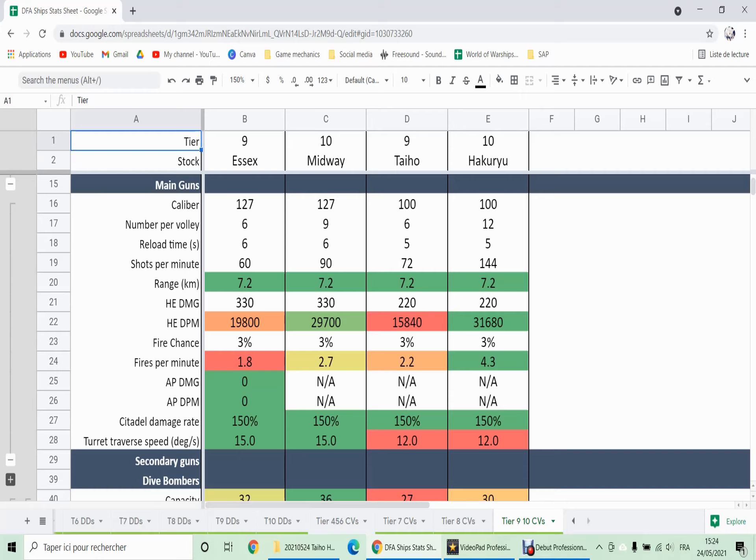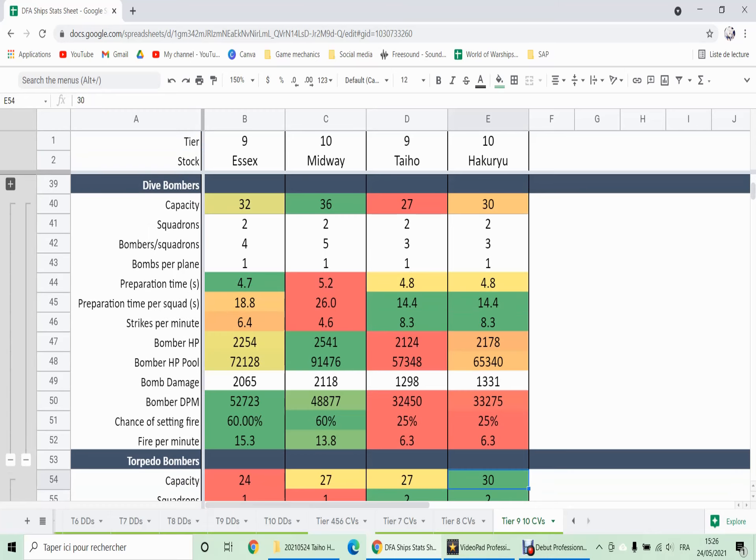For Midway and Hakuryu, I choose not to equip concealment as my last equipment because the maneuverability of Hakuryu is a major downgrade from the Taiho and from the usually quite maneuverable Japanese CVs — so it requires all the help you can get to escape tricky situations. Concealment is not going to save you with a base value of 12 km. The guns: Hakuryu does get a massive boost in terms of guns compared to the Taiho, but if you're in a position to use them it means you've done something wrong.